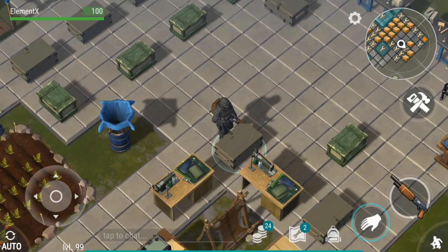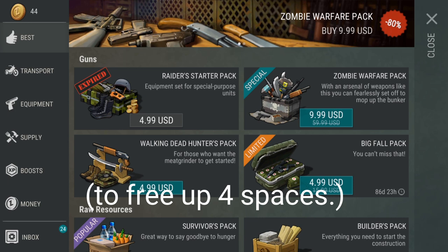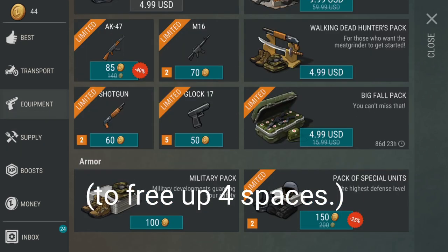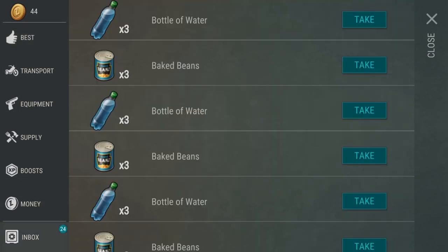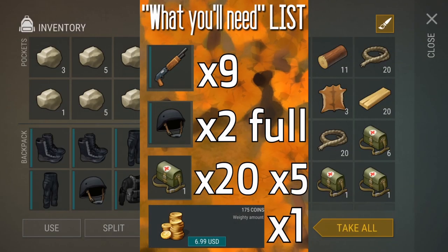That doesn't even fit in your inventory, so you need 4 extra spaces. What you're gonna do is go to supplies and buy the pack of special unit armor. It's gonna be in the inboxes and whenever you need it, you can just pop right into it. So that's how you're gonna kill the big one.